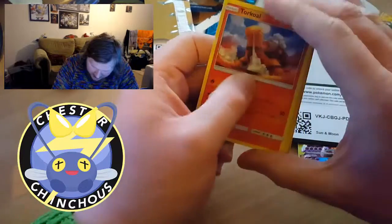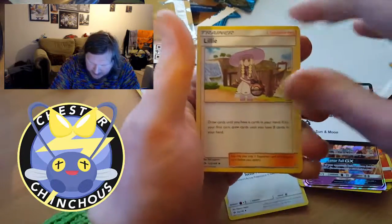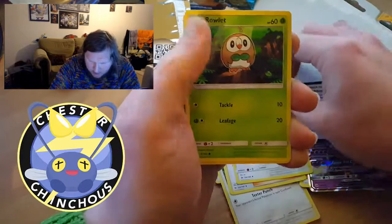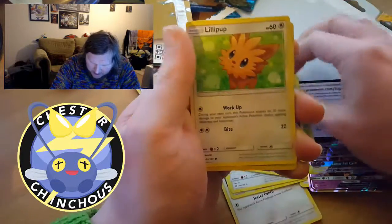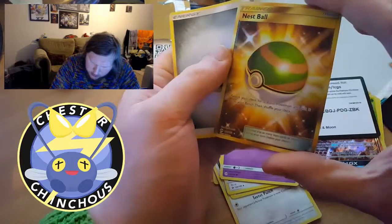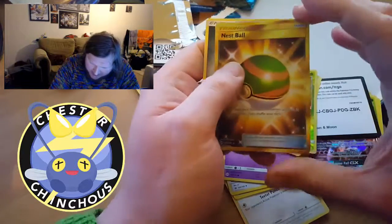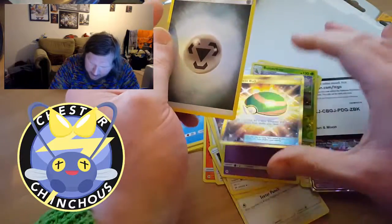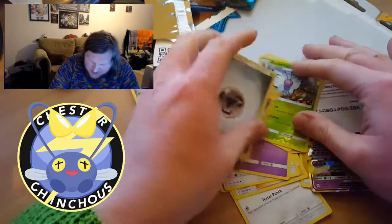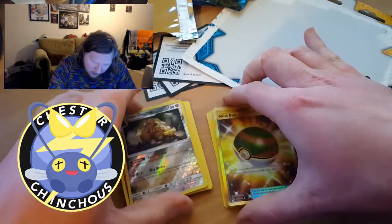Three from the back, two from the front. We start off with Torracat, Wingull, Spinarak, Lilligant, Herdier, Rowlet, Cosmog, and Lillipup. Then a reverse holo Butterfree and a full art reverse holo Nest Ball and a Steel energy. I'd say the main event of this pack is probably the reverse Nest Ball — that's my favorite kind of Poké Ball, so I'll put that at the front.